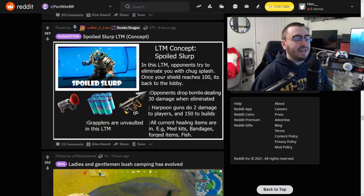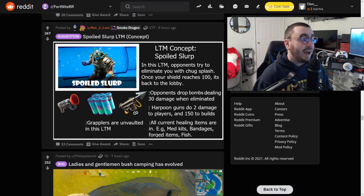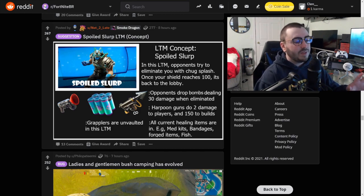Next up: the Spoiled Slurp LTM concept. I love LTM and map concepts. In this LTM, opponents try to eliminate you with Chugsplash. Once your shield reaches 100, it's back to the lobby. Opponents drop bombs dealing 30 damage when eliminated. Harpoon guns do 2 damage to players and 150 to builds. All current healing items — med kits, band-aids, forge items, fish — are in, and Grapplers are unvaulted. That's pretty creative, I like this a lot. Can you imagine healing up your team? It's a little spin on the Floor is Lava tournament. I would definitely play this LTM — sounds like a lot of fun.